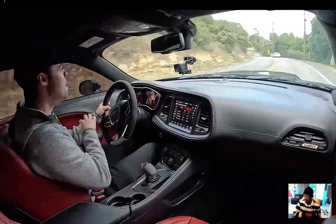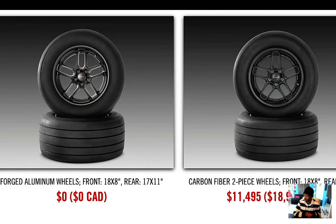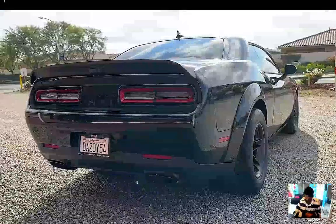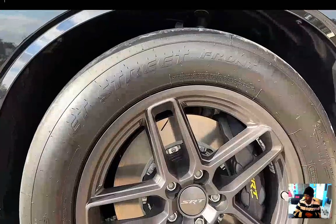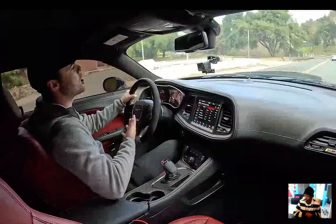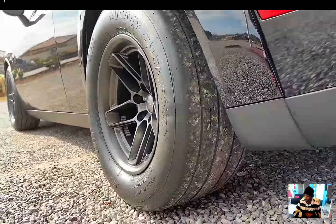Dodge actually loses money on every single carbon fiber wheel package they sell, because they source the carbon fiber wheels from another company. The carbon fiber wheel package is an eleven-thousand-five-hundred-dollar option. Dodge explains that because the carbon fiber lips are carbon but the barrels are not, the center of gravity of the wheel is closer to the wheel's center, which allegedly allows it to spin faster and achieve a 60-foot time of just 1.2 seconds. Even though they charge eleven thousand five hundred dollars, they're losing money on each set and trying to recoup costs with other options.